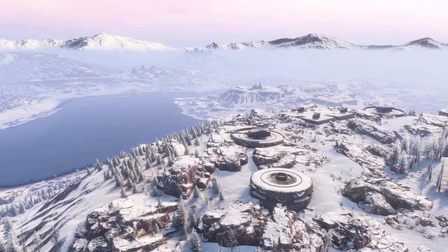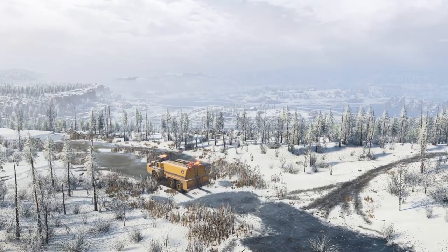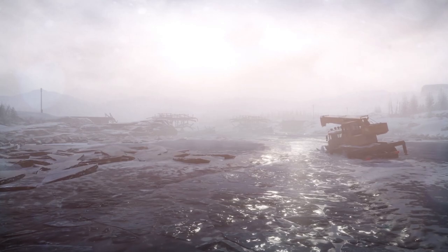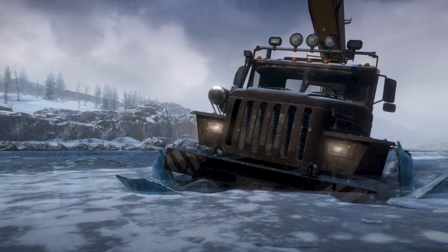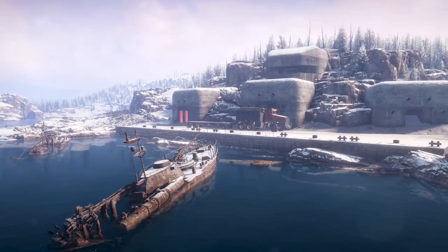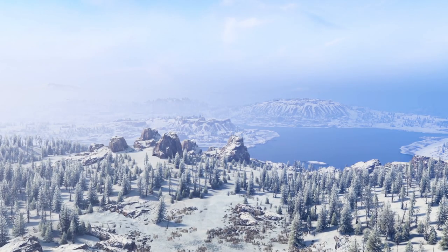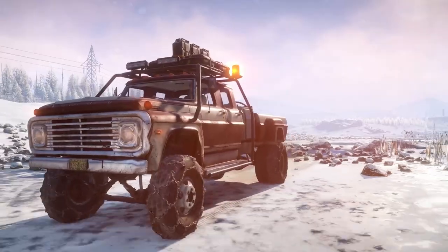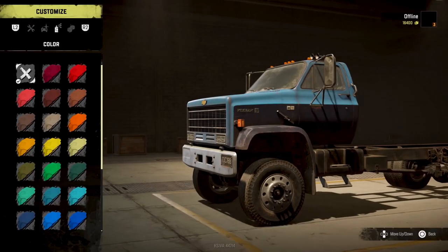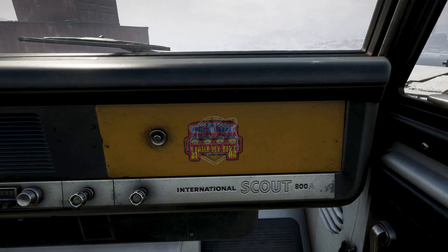Looking ahead for Season 1, Premium Edition and Season Pass owners can look forward to the treacherous second map of the Kola Peninsula region. Those who dare to explore the frozen wastes will uncover various secrets, including the remains of a crashed World War II plane. We're also bringing new vehicles, skins, and exclusive interior customization items.